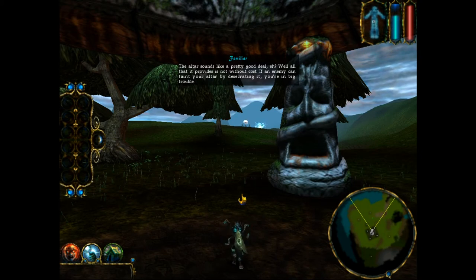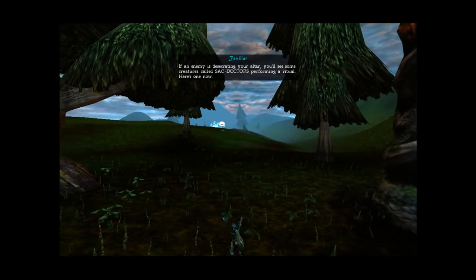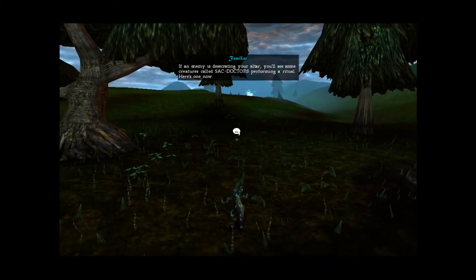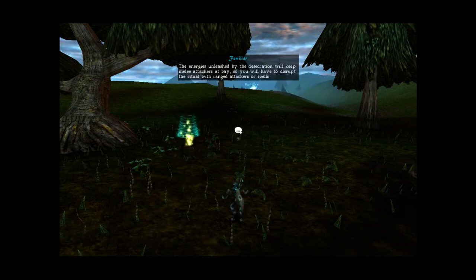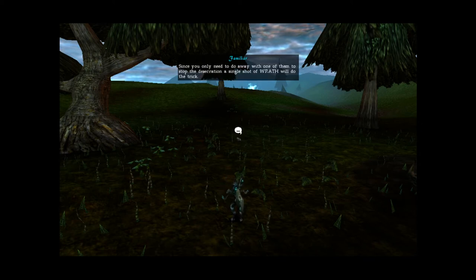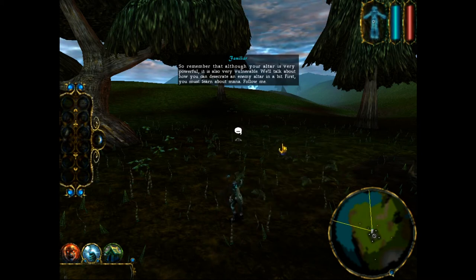All that your altar provides is not without cost. If an enemy can taint your altar by desecrating it, you're in big trouble. If an enemy is desecrating your altar, you'll see some creatures called sac doctors performing a ritual. As the ritual progresses, you will be struck with magical energy, losing health, mana, and experience. Sac doctors are not very tough, and you can interrupt the desecration by attacking them. The energies unleashed will keep melee attackers at bay, so you will have to disrupt the ritual with ranged attackers or spells — a single shot of Wrath will do the trick. Although your altar is very powerful, it is also very vulnerable. Follow me and we will discuss mana.